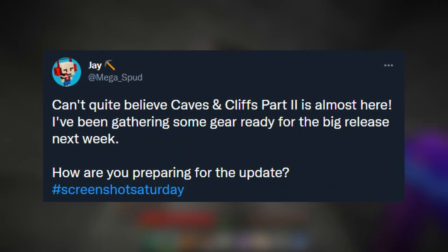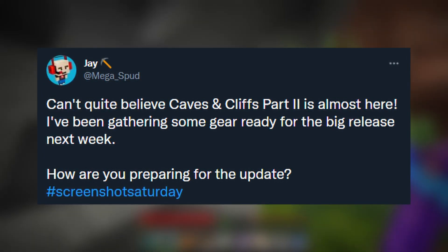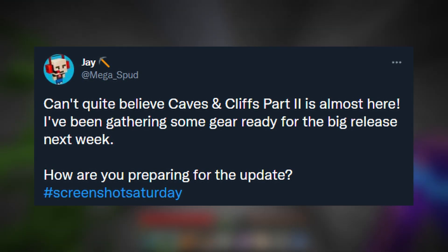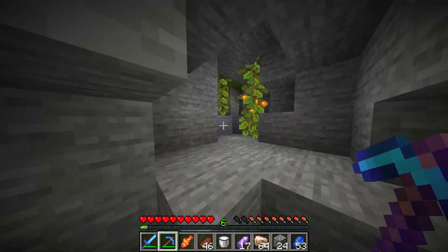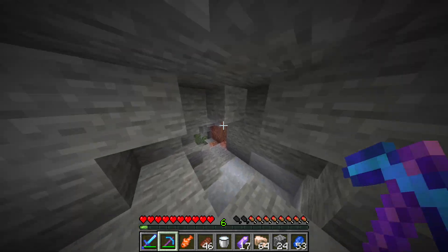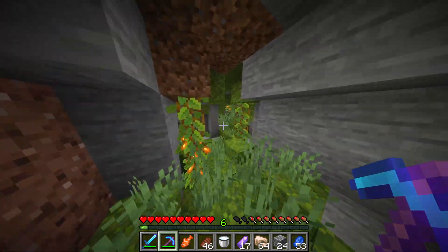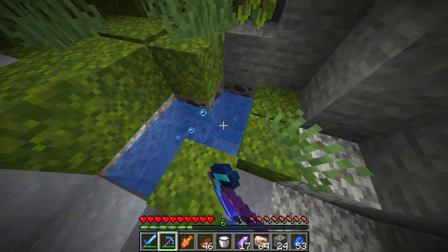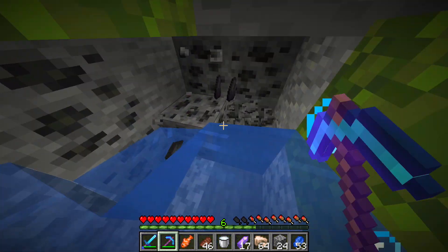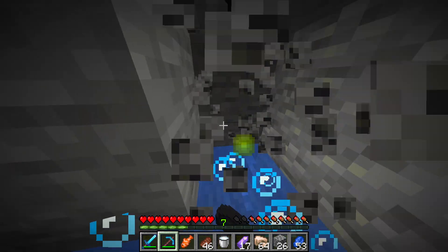Jay posted: 'Can't quite believe Caves and Cliffs part 2 is almost here. I've been gathering some gear ready for the big release next week. How are you preparing for the update? Hashtag Screenshot Saturday.' It seems he's going after an elytra or very well-upgraded gear in the End, which is quite interesting. That would definitely be very useful for exploring all the new mountains and building a mountaintop base. Let me know down in the comments how you are preparing for the Caves and Cliffs update part 2.